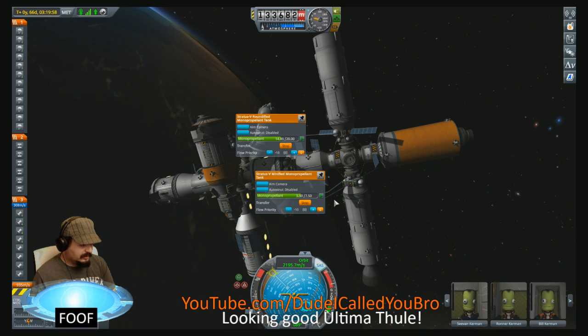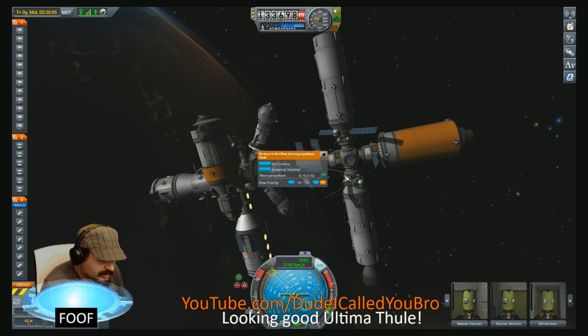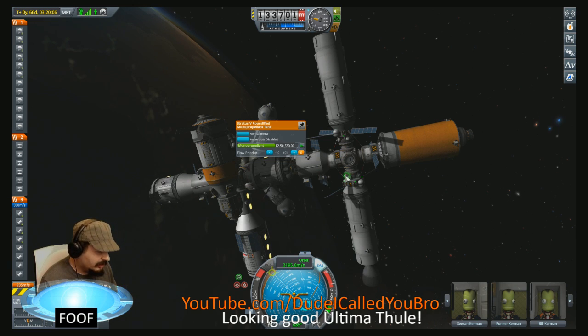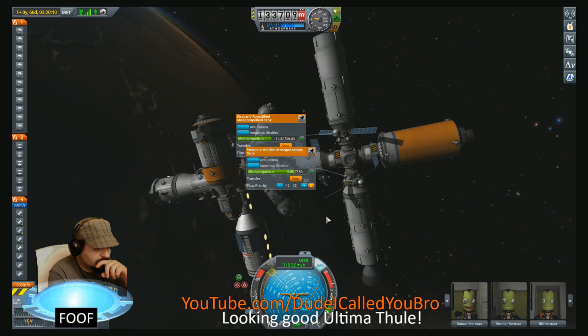We'll undock it, flip it around, dock it to the back of the transfer vehicle, and that'll be the main propulsive unit. We'll disconnect from the station, we'll rendezvous with the lander already in orbit at the correct inclination for Minmus, and then we can head on our way to Minmus. We already have the engineering lab — or the refinery, I guess — for making rocket fuel. Balance feng shui. Go big or go home.